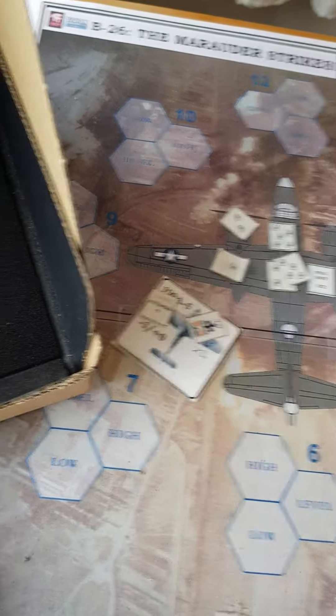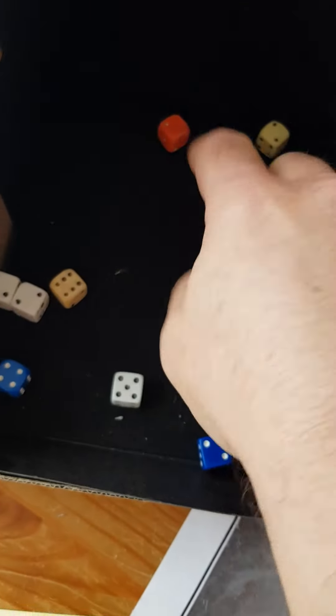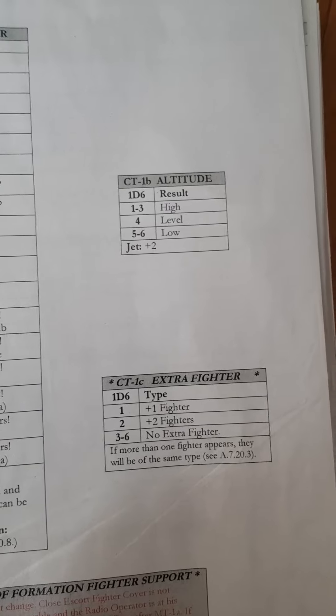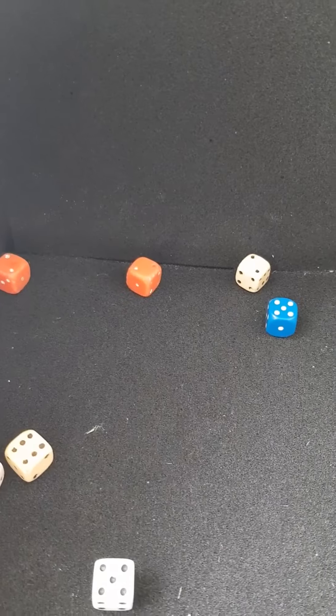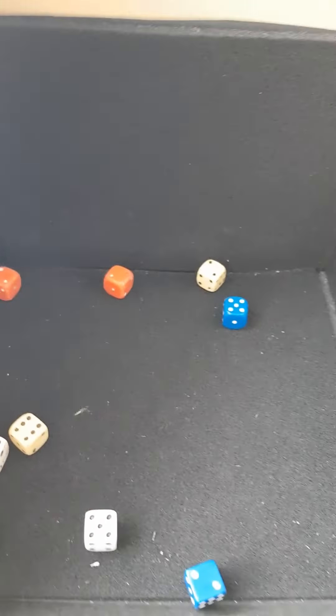There are no passing shots, and this ace will come around for another successive attack. I roll 2d6 and get 9 — that's 9 o'clock. I will check the altitude. It comes from 9 o'clock, and the result is 2, which means he is attacking from 9 o'clock high.